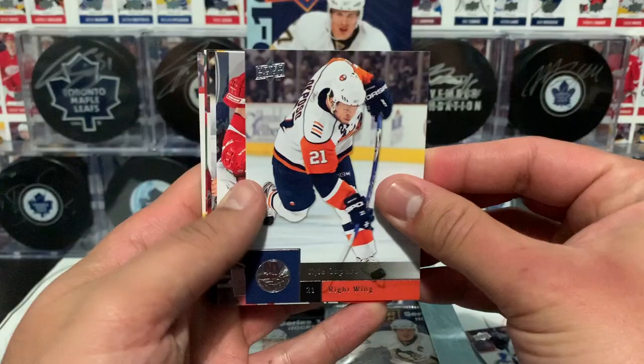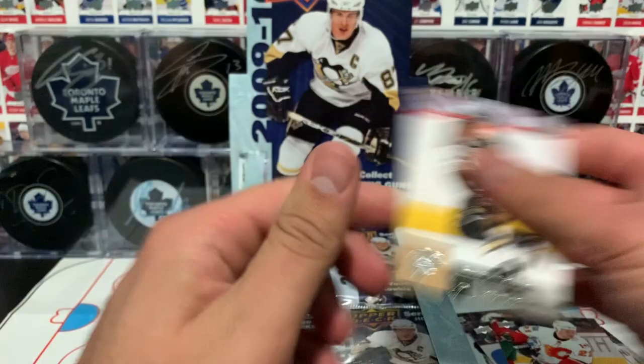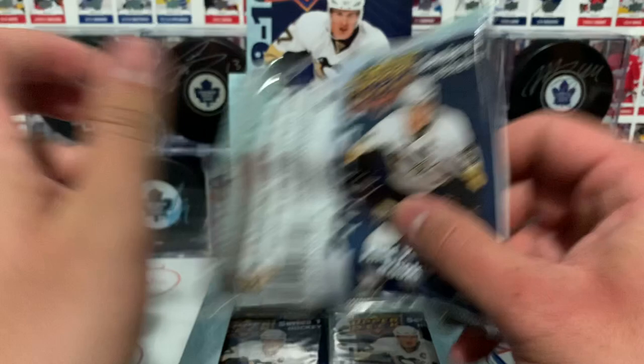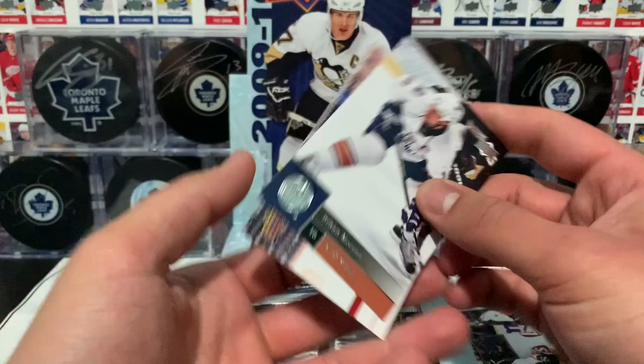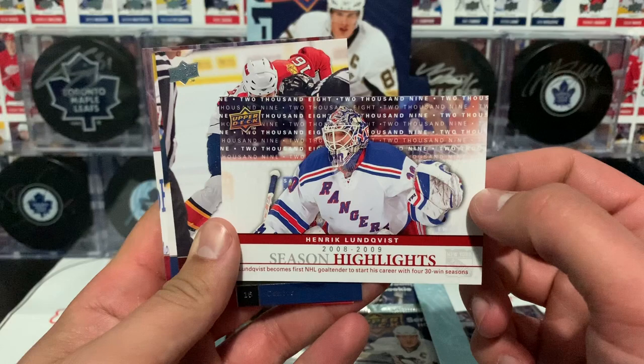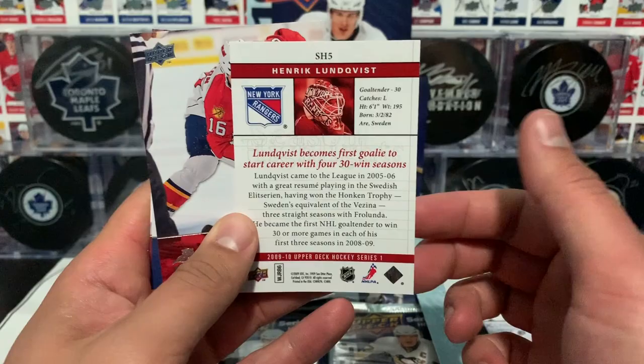Stahl, Okoposo, Franzen, Weber, Guerin, Little, Jokinen, and Fedotenko — another all-base. It seems like they removed the upper deck ads out of the packs compared to previous breaks. Then we got Botker, Peros, Moro, and an insert — our first insert: Henrik Lundqvist Season Highlights, for the first goaltender to start his career with 4-31 seasons. Henrik Lundqvist.